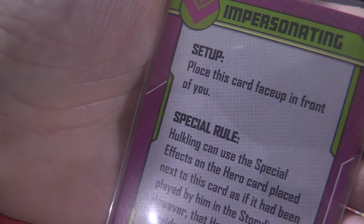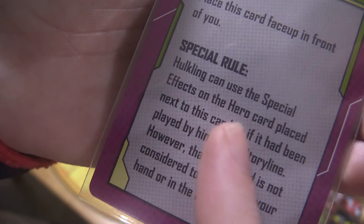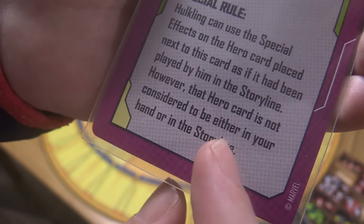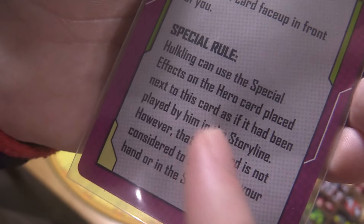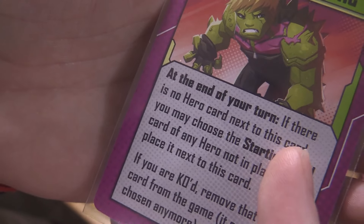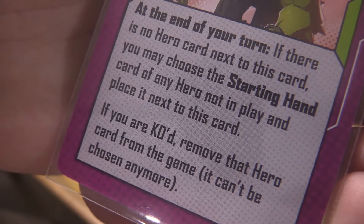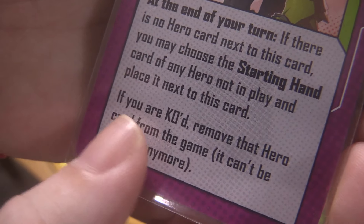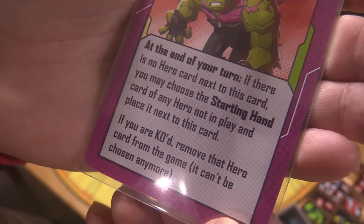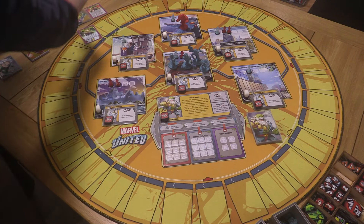He also has this special Impersonating card — setup: place this card in front of you face up. Hulkling can use the special effects on the hero card placed next to this card as if it had been played by him in the storyline. At the end of your turn, if there is no hero card next to this card, you may choose the starting hand card of any hero not in play and place it next to this card. If you are KO'd, remove that hero card from the game. It's kind of like a precursor to Beast Boy!